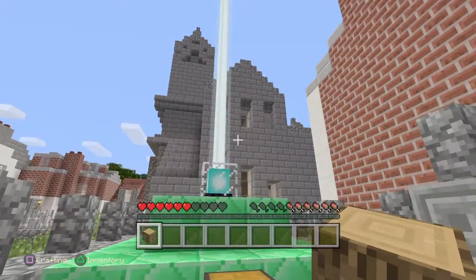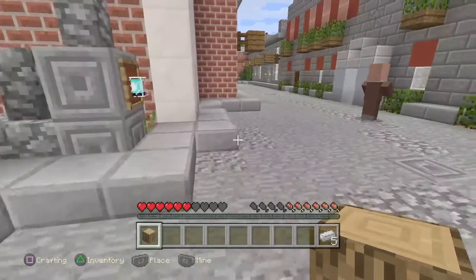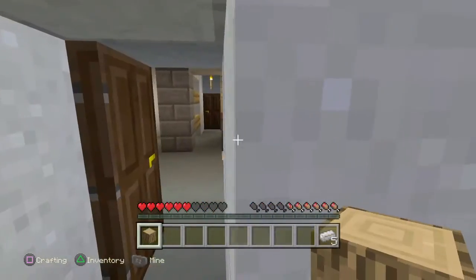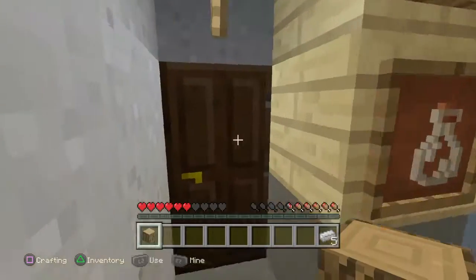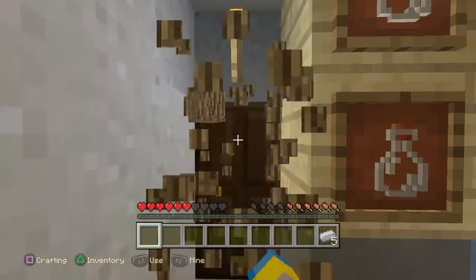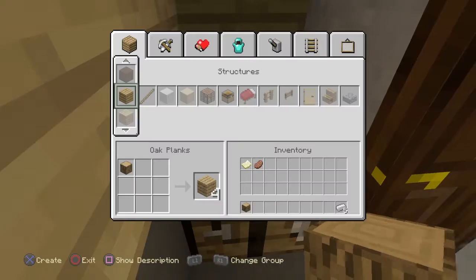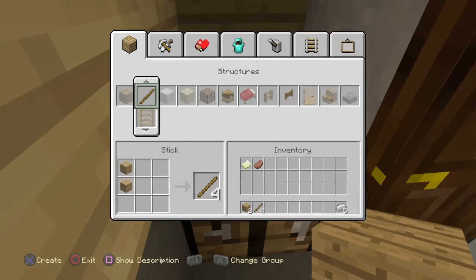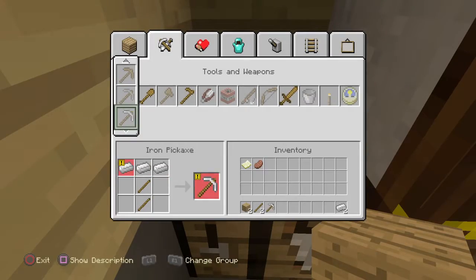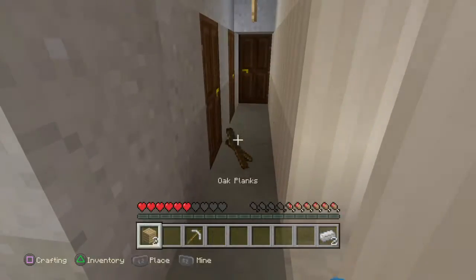First things first, you're gonna want to come to the beacon and go in the chest and get those five pieces of iron ingots. Then what you're gonna do is come in here and go through here so we can make ourselves an iron pickaxe. I accidentally placed that — sorry about that. So once you come through here, you're going to turn all of these into sticks — very important. So once you do this, go ahead and make yourself an iron pickaxe, then get rid of this junk.